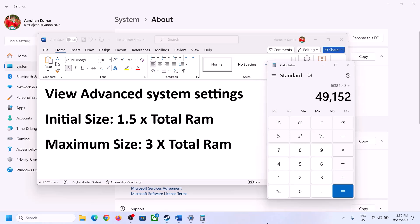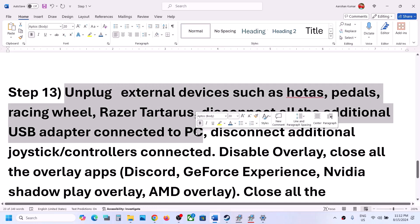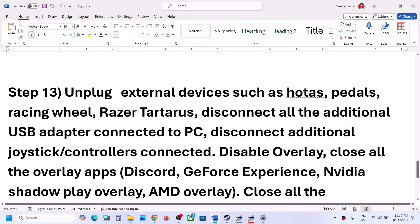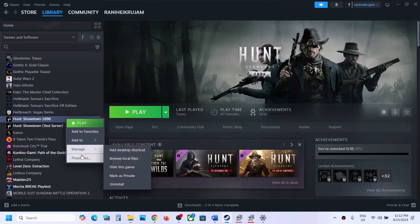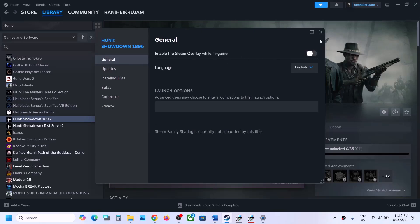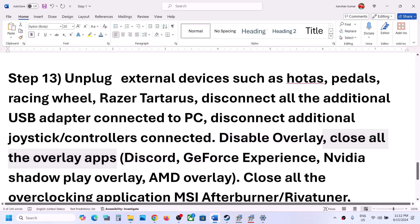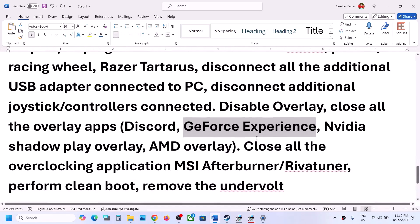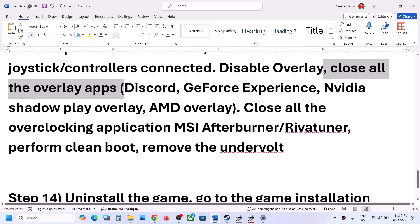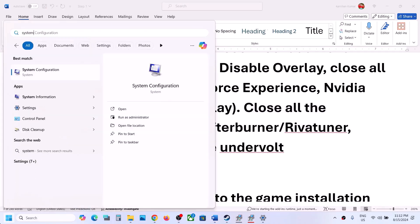The next step is to unplug all external devices you are not using — HOTAS pedals, extra controllers, USB adapters or dongles. Next, disable overlays: right-click the game, select Properties, and turn off Enable the Steam Overlay While in Game. Also turn off the overlay in Discord and GeForce Experience, or simply close all overlay applications. Close all overclocking applications like MSI Afterburner or Riva Tuner, then launch the game.